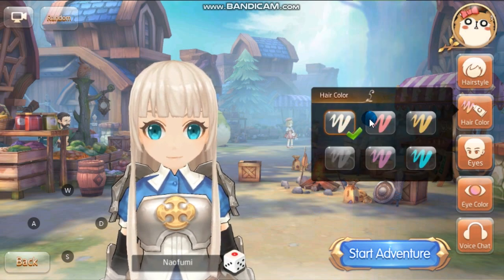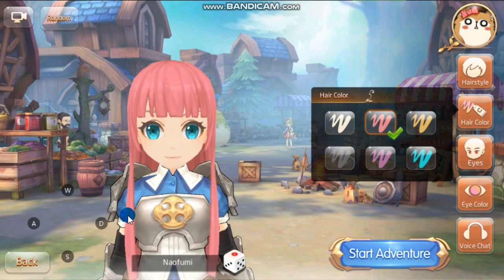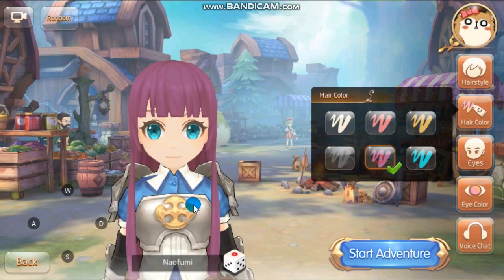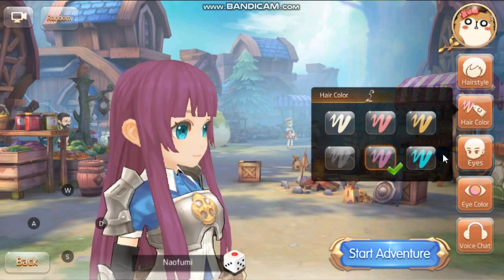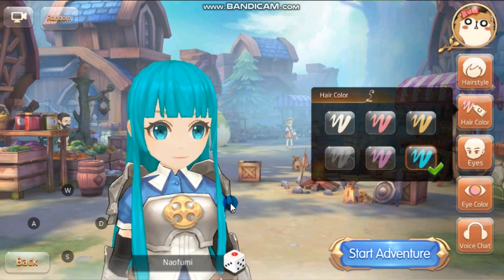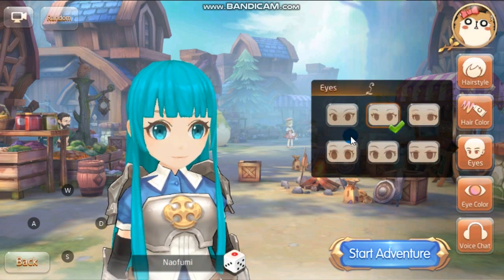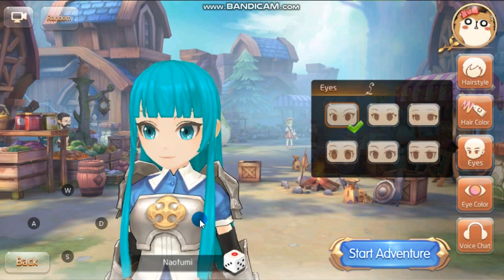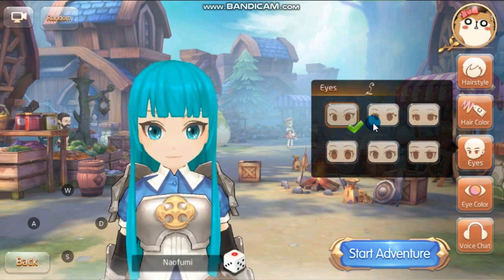Then a short hair — it looks nice — and one with long hair. For the hair color, it's different from the male: it's pink, white, blonde, black, purple, and a blue-green color. For the eyes, we have slanted upward round eyes.